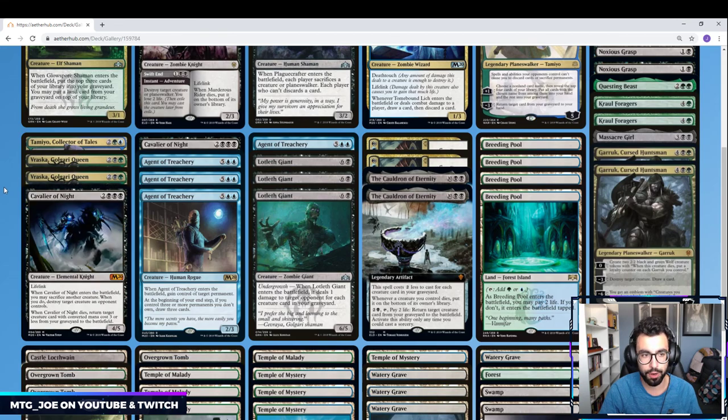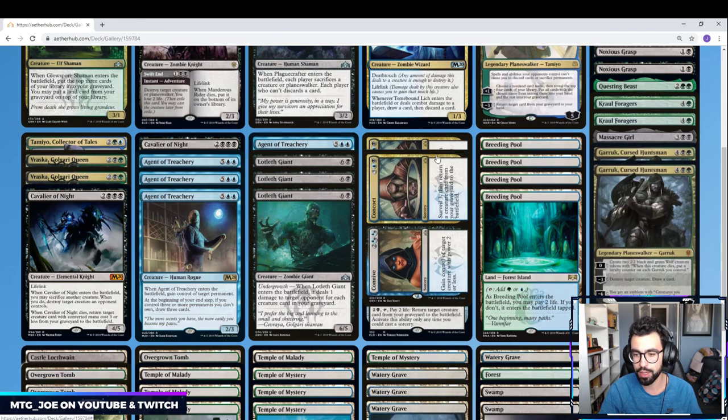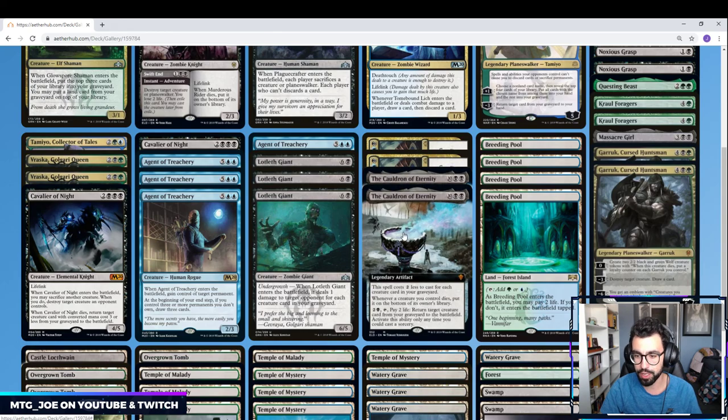I'll highlight these cards first and then we'll go to the stuff we are trying to reanimate. Two Connive/Concoct — the Connive is usually not as relevant, gaining control of target creature with power two or less. It's really the Concoct portion. It's a five-mana surveil three, puts stuff into our graveyard, and then returns a card to our library.